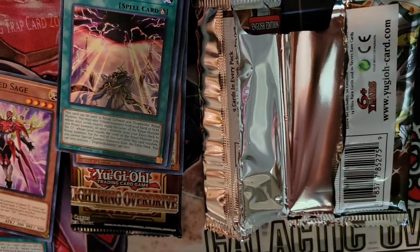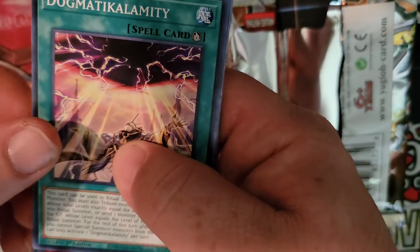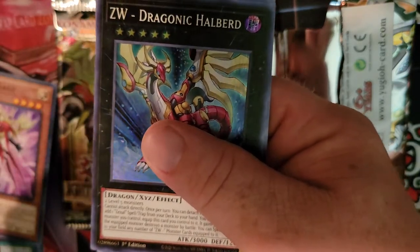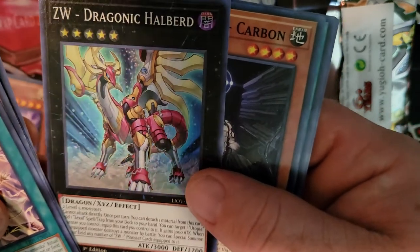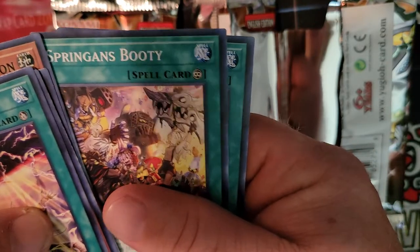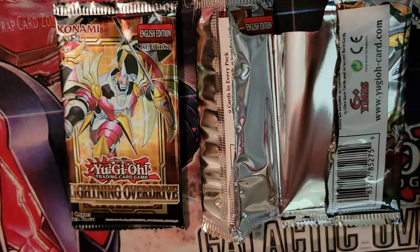Sorry about that guys, something happened, I had to pause it. Now watch this one be the one with a starlight rare. X-Saber, I Challenge You, pure side. And ZW Draconic Halberd — cool, I love the artwork, so awesome. World Sword Carbon, Battle Rose Shot. Springans Doubble, You and AI — you two are so constantly different. Okay, this one's going to be a difficult opening.